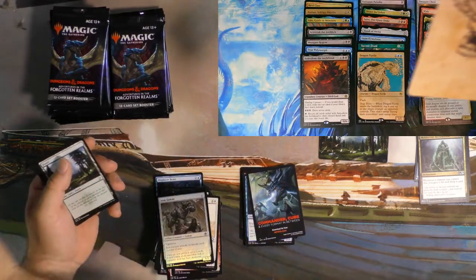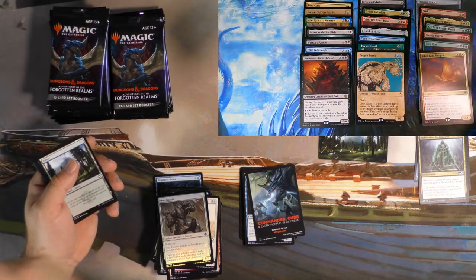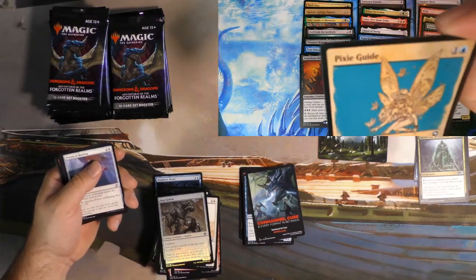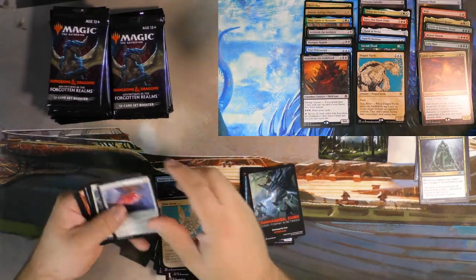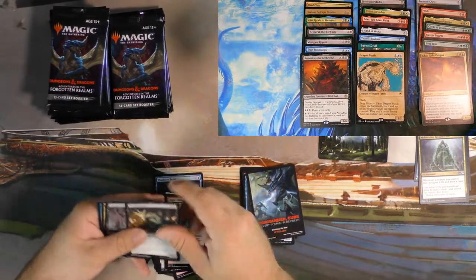Oh look at that — we got a little Owlbear here. I don't even need to look at the back of the card to know what that is. It's fun. And then we got Tinkerbell on Meth — little Pixie Guide here. It's fine. Pixie Guide — we like to roll dice. Might as well pick the better of the dice that you roll, right?